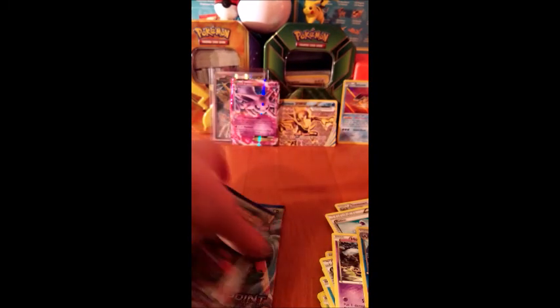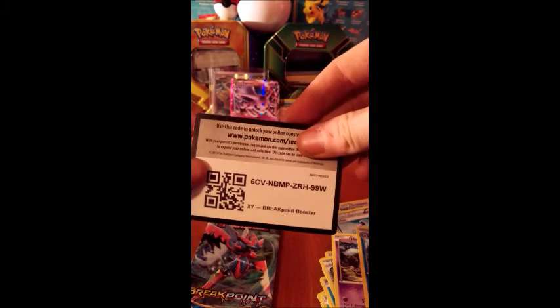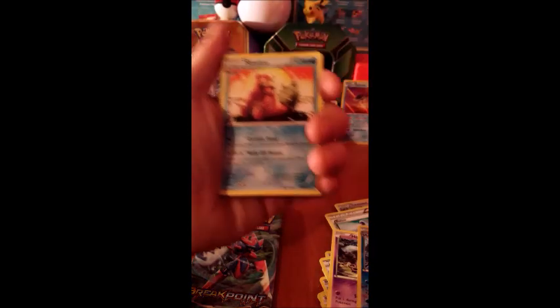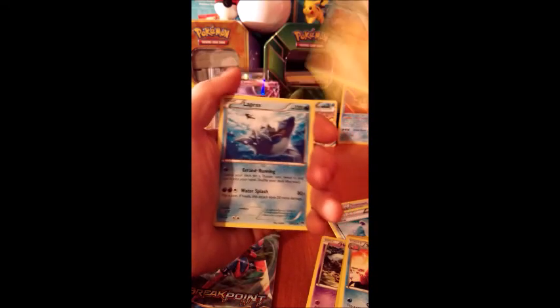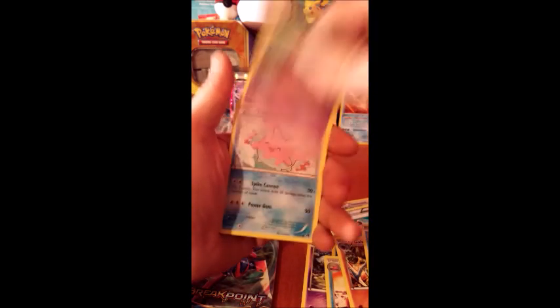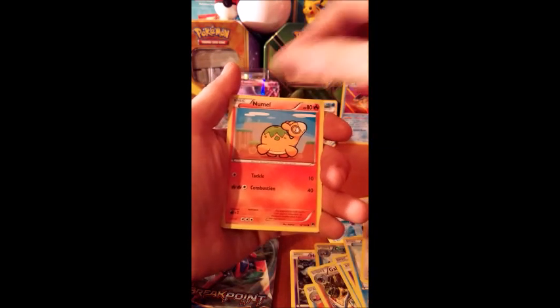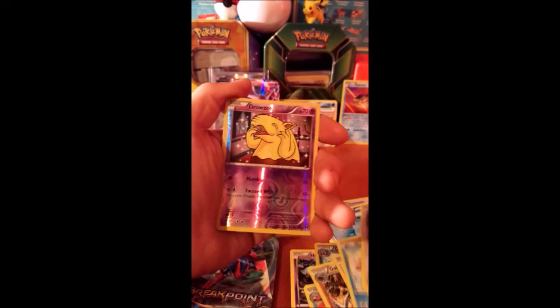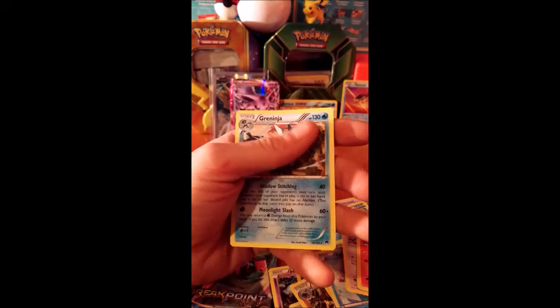Alright guys, we got two packs left to go — some pretty nice pulls so far. Get another Breakpoint booster code. Slowbro, Lapras, Corsola, Rattata, Clefairy, Drowzee — regular rare — Greninja.